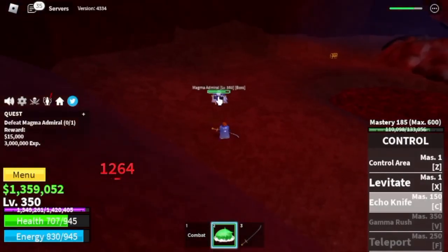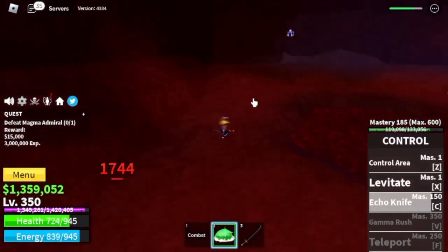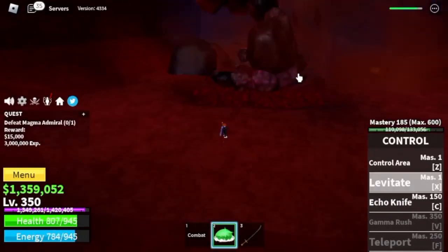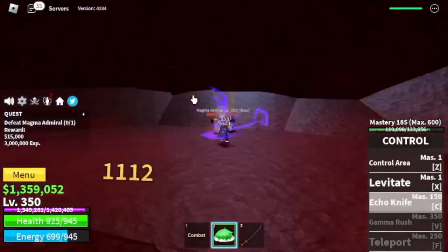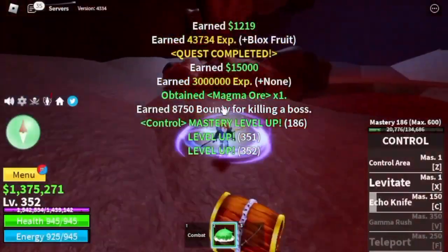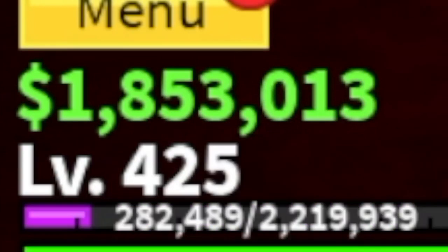Use your Echo Knife — very easy. Then use your X skill again, spam it in front of him until your Echo Knife cools down. As you can see, it's very easy to defeat this boss: Echo Knife, then Levitate. Just keep doing this with server hops until our target level of 425.